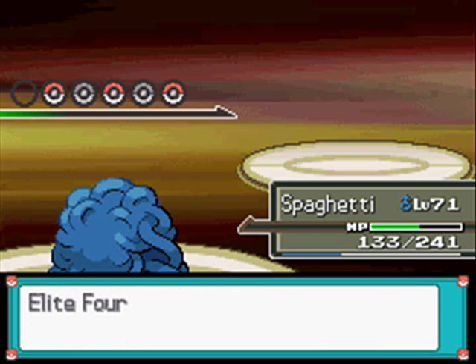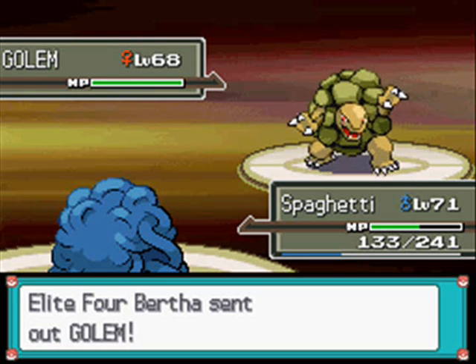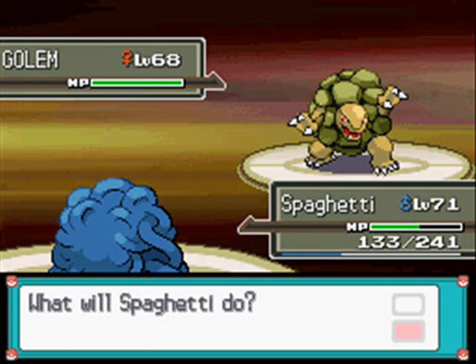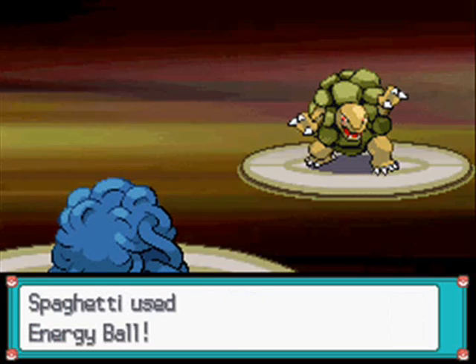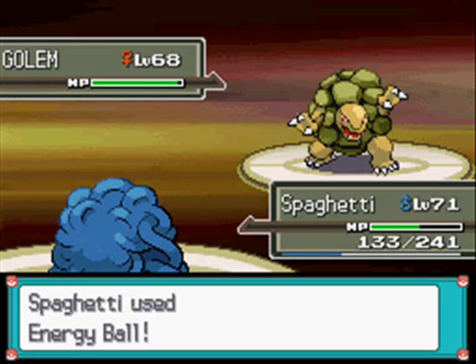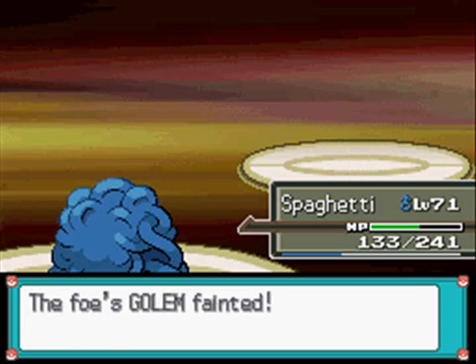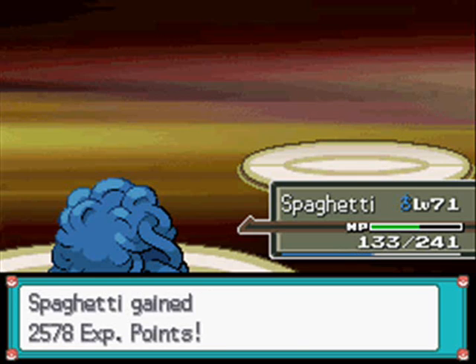Now we're going into Golem. This is Golem, Level 68 Rock Ground type with the ability Rock Head, with the moves Earthquake, Fire Punch, Thunder Punch and Sandstorm. Try not to let this thing set up Sandstorm. Also if the Hippowdon has come out before this thing, Golem will have a slight Special Defense boost - but don't let that deter you because it still has fairly low Special Defense.